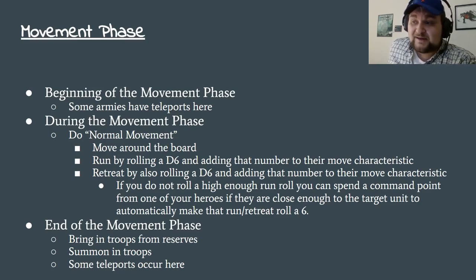Retreating out of combat — again, roll that d6, it's free movement. And if you don't like the run rolls you get, you can spend a command point from one of your heroes if they're in range and automatically make that a 6. Then after that is the end of movement. This is usually where armies that can summon troops — like most of the chaos armies — come in. If someone deep strikes, this is when you do that too, generally.